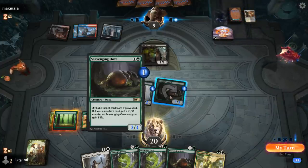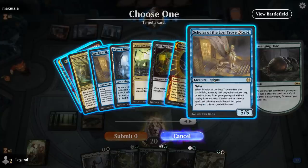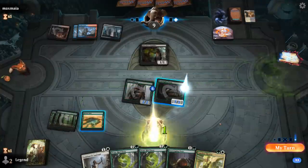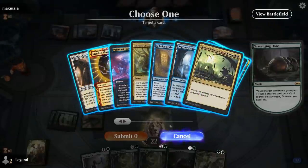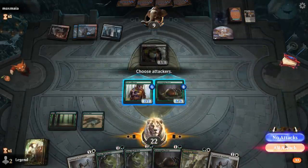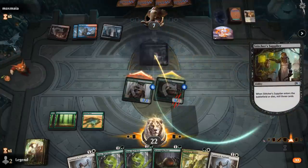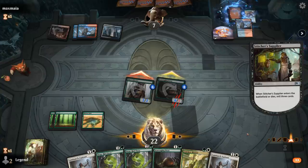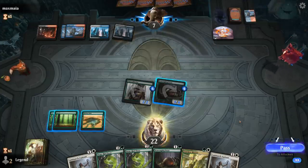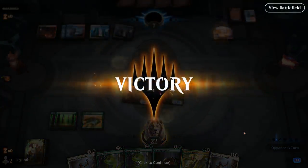It feels safer to just keep up Scavenging Ooze activations since we're pressuring the opponent, and their deck probably doesn't do much if we can shut off access to the graveyard. No shortage of Praetors in their deck. We start going for the creatures. Opponent can't do much and concedes. Turn 2 Scavenging Ooze essentially wins us this game — a convenient match where being color-screwed didn't matter since we could just activate our Ooze.